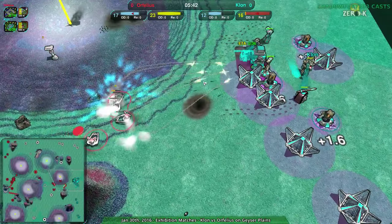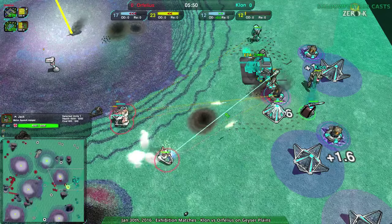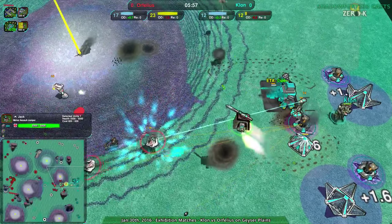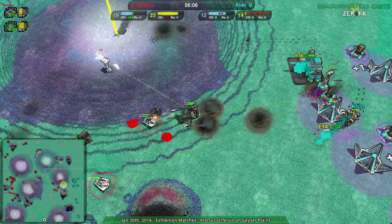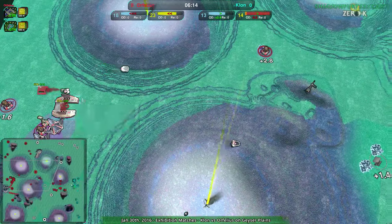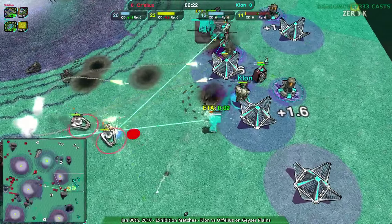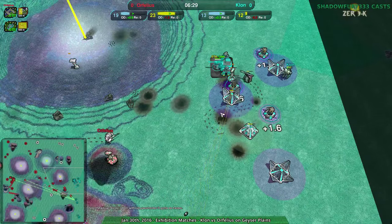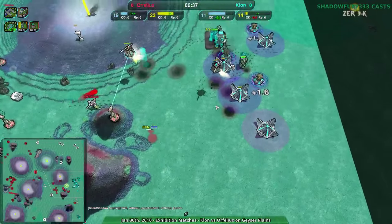Orphelius taking the north side of the map as well, not just avoiding pressure but actually taking advantage of their own pressure to build around it. One jack is up, another jack being built. Clone not easily able to keep it going though — most of their energy going into repairing that first jack. The placeholder is down, so scalpels no longer have to worry about that. Unfortunately one more scalpel goes down. Orphelius getting a little sloppy but they have the stronger economy and a caretaker up.